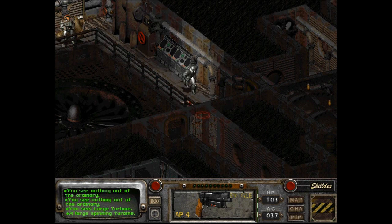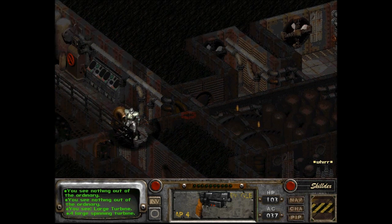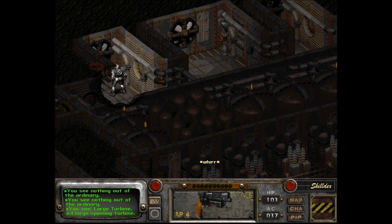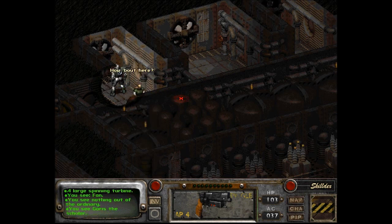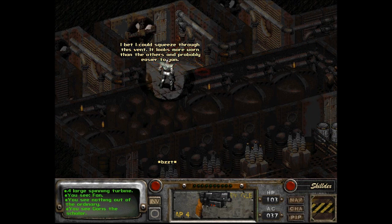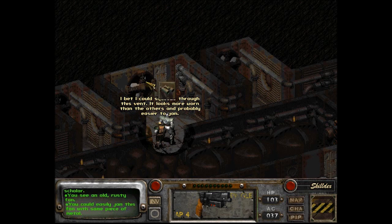Is that Vic? Vic, don't just walk in here like that. I feel like I can just wander around and go wherever they want. A fan! I think it's cool. Haha. You're blocking me in. I bet I could squeeze through this vent. It looks more worn than the others and probably easier to jam. An old rusty fan — you could easily jam this fan with some piece of metal.